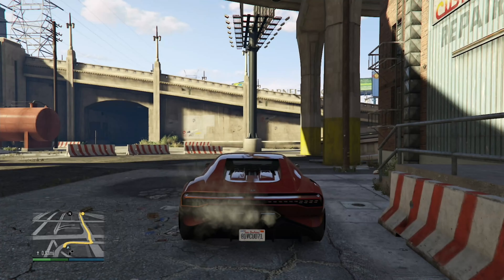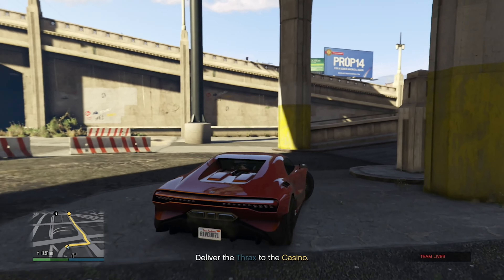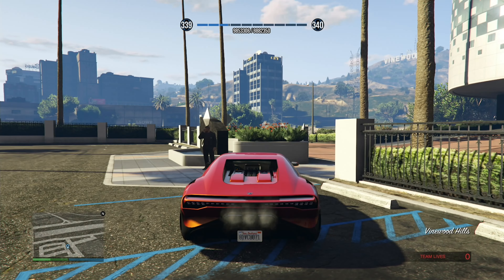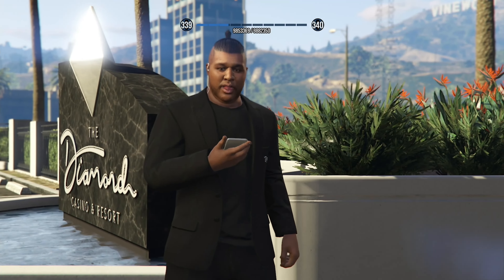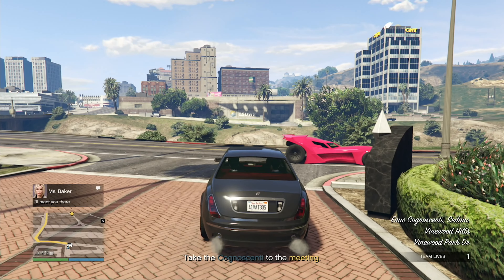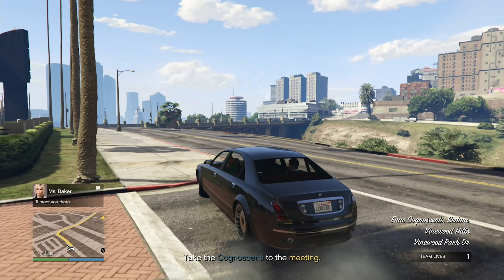We made it to LS Customs. Repair the vehicle — now we need to deliver it back to the casino. There we go, we delivered the Thrax back to the casino. Mission pass! Let's move on to the next mission.